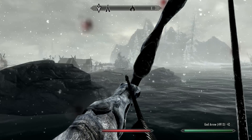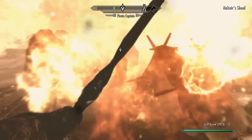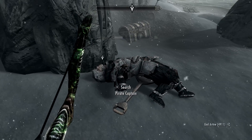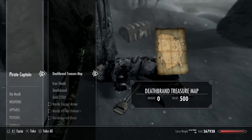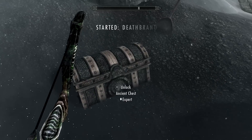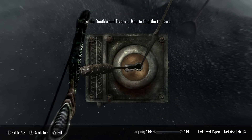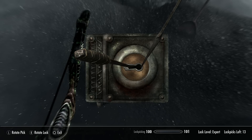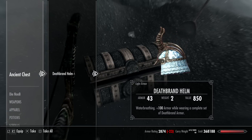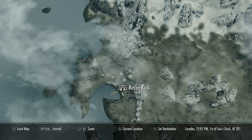Reading this book starts the quest. Deathbrand was a famous pirate who said nobody deserves his treasure and hid it away. We're going to go to the little island marked on the map after activating the quest. We'll kill the bandits there, and the captain will have another copy of the book but more importantly the Deathbrand treasure map. This guy got a bit further than us and actually found the map, which shows where all parts of the armor are located.